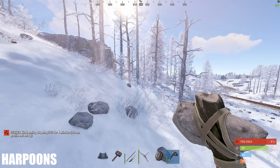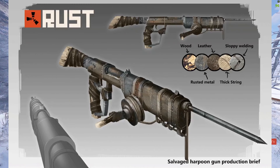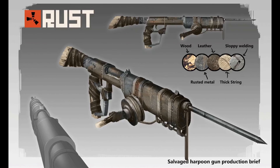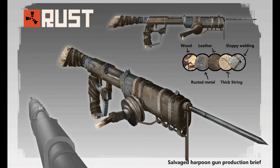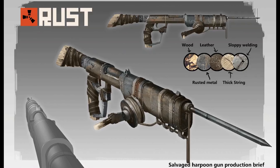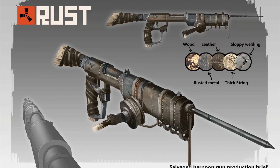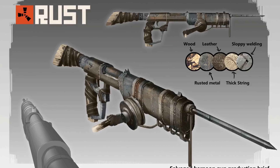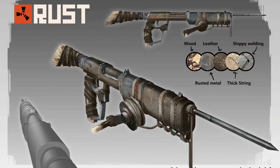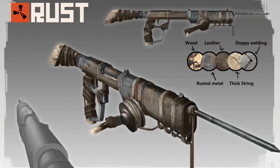Next up, you've got harpoons. A lot of people might think I'm referring to a spear gun, but I'm not. Back in 2015, there was actually a concept for a salvaged harpoon gun that was eventually scrapped. Back in the day, they were going to introduce a harpoon gun designed as a counter for armor — basically a one-shot gun that could go right through your armor. It actually sounds like a pretty good idea. I'm curious why they scrapped it.